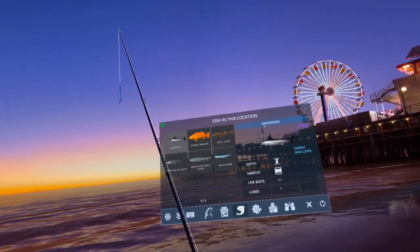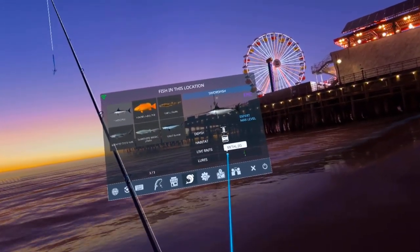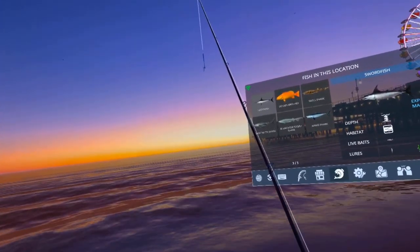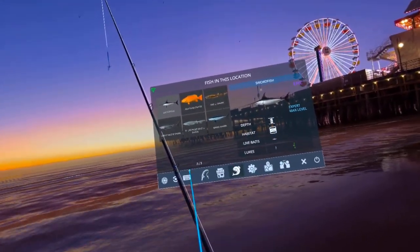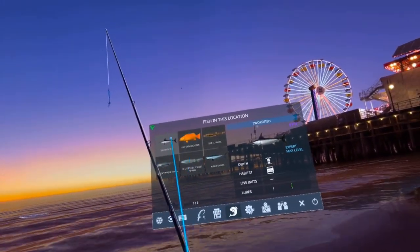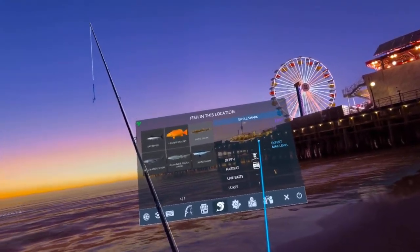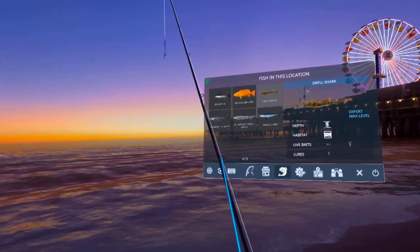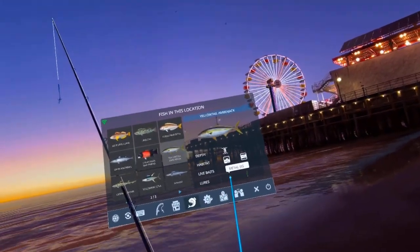We are on US West 17 and we are catching the swordfish. You are going to want to use the metal jig. The easiest way to do this — it's hard to keep the metal jig at middle or bottom, and you'll probably have more frequency fishing all levels. I try to give you the best odds of hooking the exact fish you're looking for. The swell shark also likes the metal jig on top, so you might get a swell shark — it's a two-for-one. The yellowtail amberjack also likes the metal jig on top.